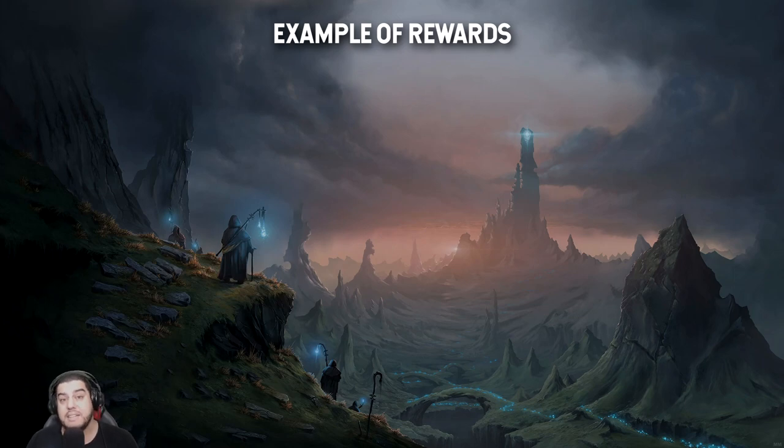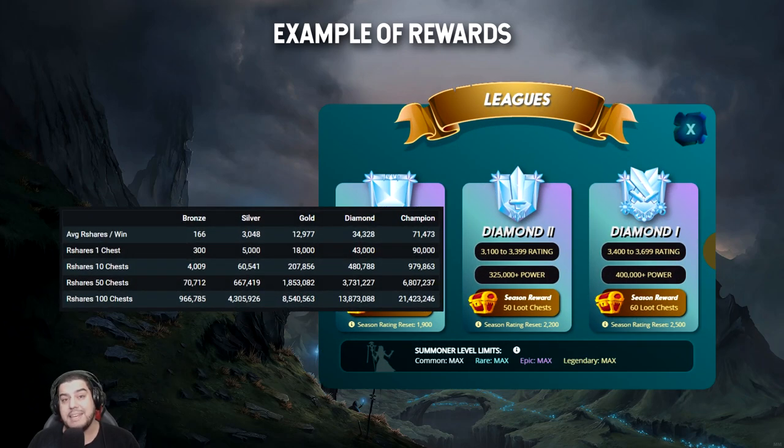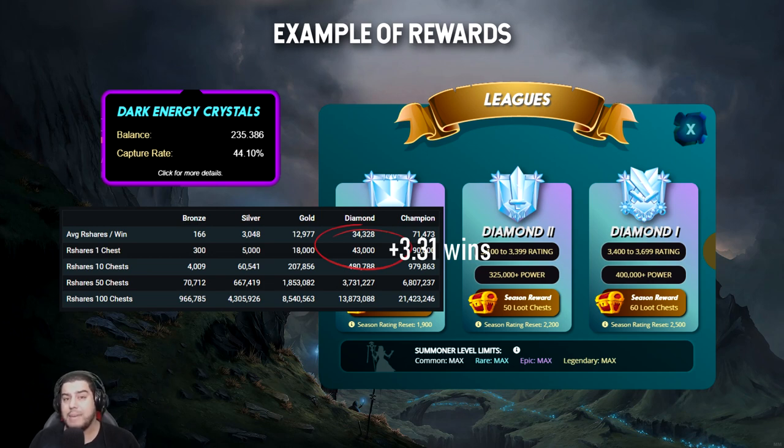Before we even think about doing this though — is this going to be the right play? Not necessarily. In this example we're actually going to be experiencing diminishing returns if we advance into Diamond league where we cannot compete comfortably. In the following season our reward chests will now require Diamond league R-share points to unlock. So instead of requiring 18,000 R-shares for one chest in Gold league, we now require 43,000 R-shares for a single chest, because our R-shares are now calculated at the Diamond league level. Continuing to play in Gold league in the following season, we're going to need 3.31 extra wins per loot chest unlocked. Not only will this have a huge effect on our ECR, but let's say we wanted to try and get 100 chests — we're going to need over 400 extra wins to get those 100 chests.